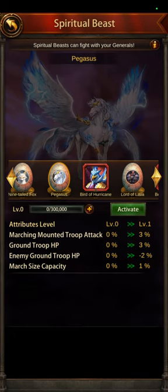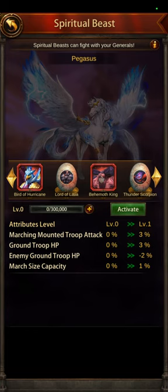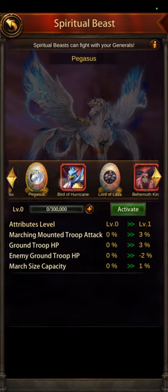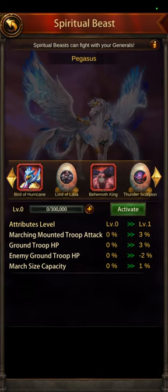Pegasus is going to be mounted and ground PvP — a combination of mounted and ground together. It lowers your enemy's ground troop HP and gives you more march size capacity. The rest of these four are your classic standard spiritual beasts that do not require a special item. The first four require a special item — I would avoid those and get one of these four that do not require a special item.